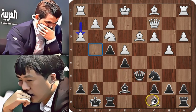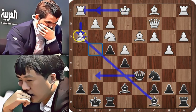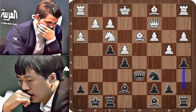Black needs to develop his light-squared bishop, but there is no good square for it. If we cannot develop our pieces, we can prevent our opponent's development. A good way to do this is to play queen to g6, and if white castles short, our bishop will take the pawn on h3. In the game, black played a5, trying to create some weaknesses.